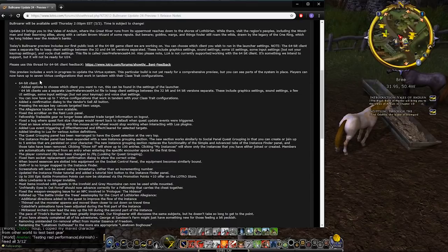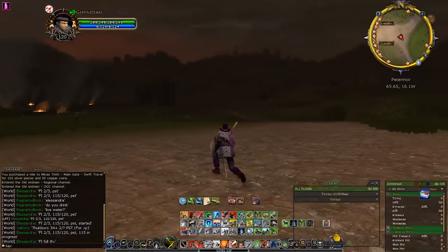Update 24 is on beta now, and with this update they're bringing the 64-bit client. I decided to go on beta to try to get a good comparison with the 32-bit and the 64-bit. Let's have a look at the results — this is the 32-bit client on live.